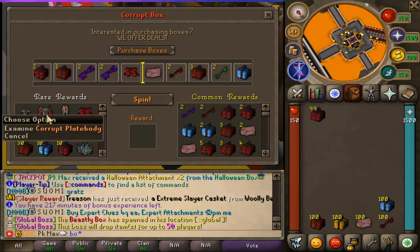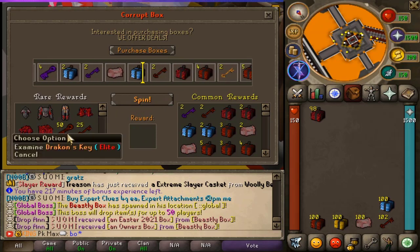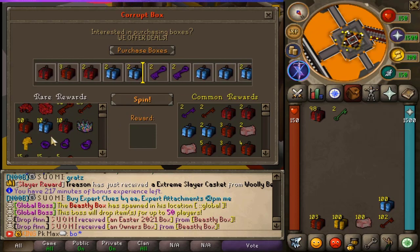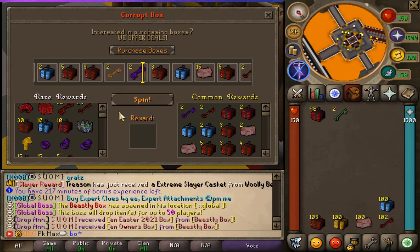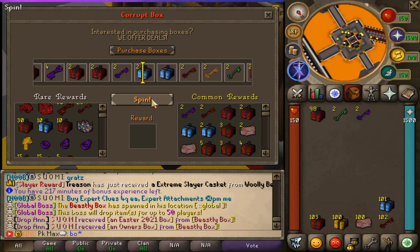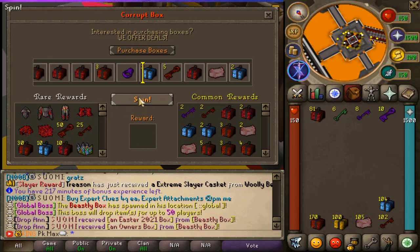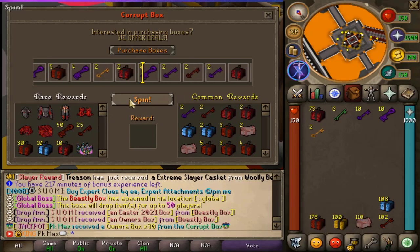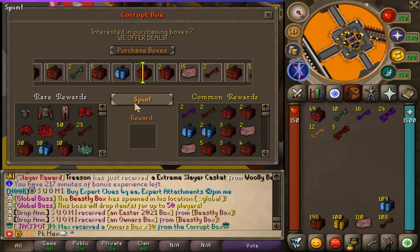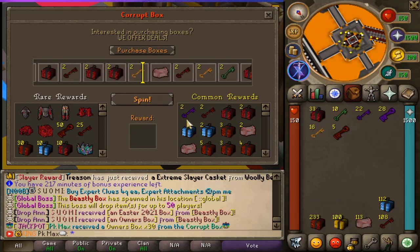Now we're opening the corrupt boxes where you can get even better loot — corrupt armor set, corrupt boots, 50 dragon keep drops, 25 corrupt keys, different missing books, and the unfight P head which is limited. We already got 70 owner boxes, which is quite interesting, and the game even yelled that we got the jackpot.